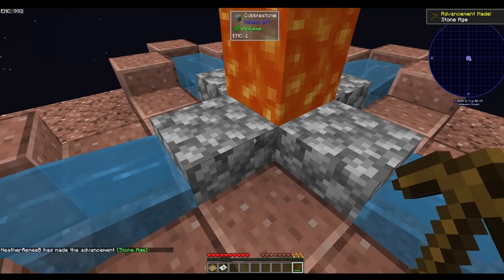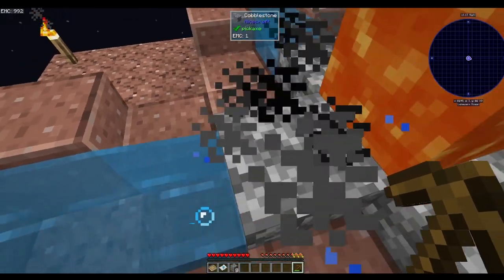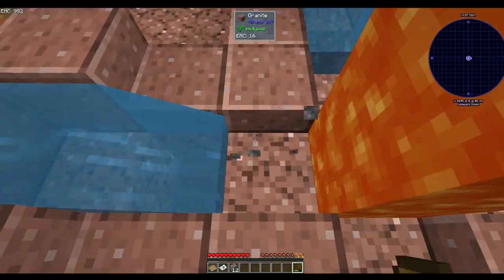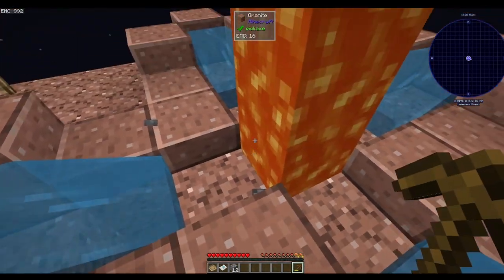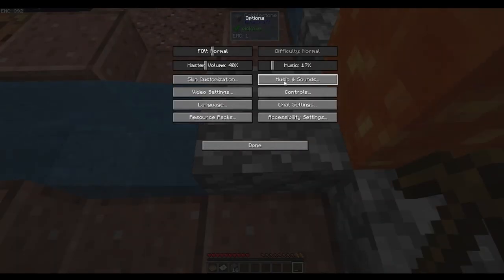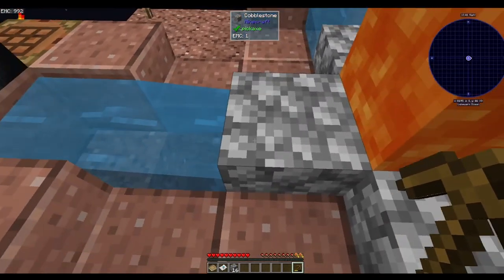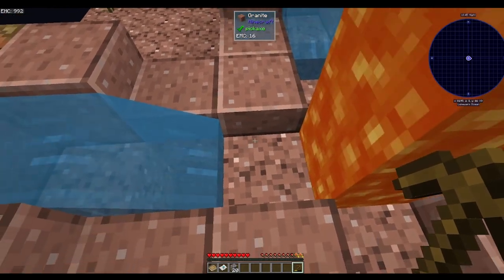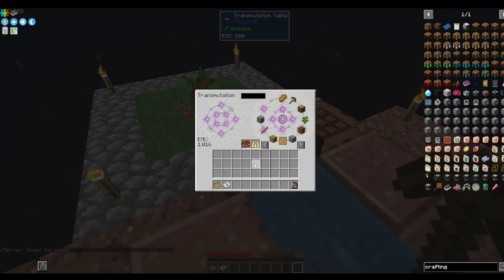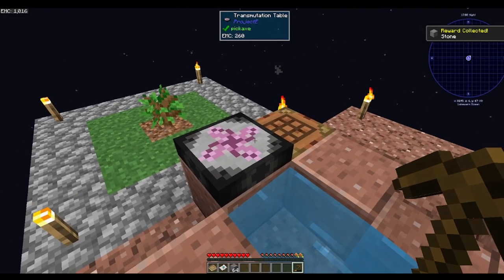It's very nice until it goes into the lava — then it's sad, stop going in the lava. I forgot to do this — oh, it's off because it's a step down, because these are slabs. That makes sense. There's our 64 cobble, and that gives us 64 stone.